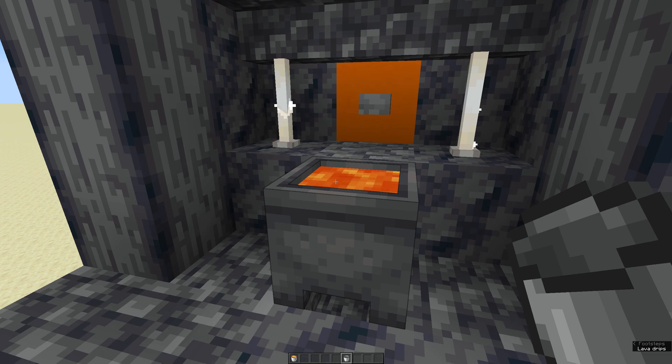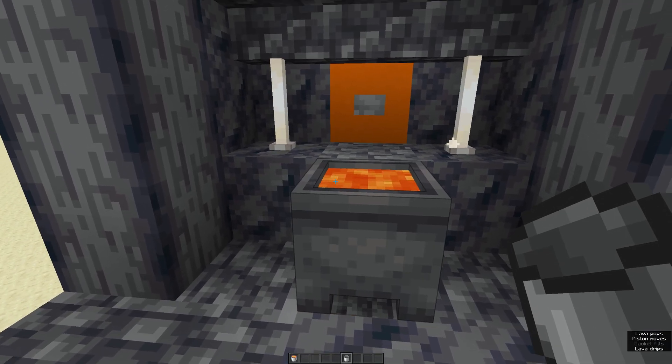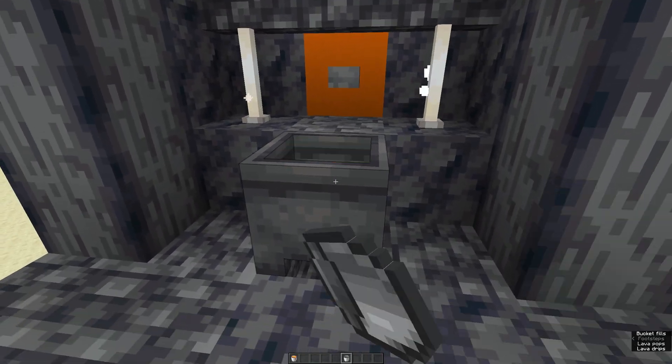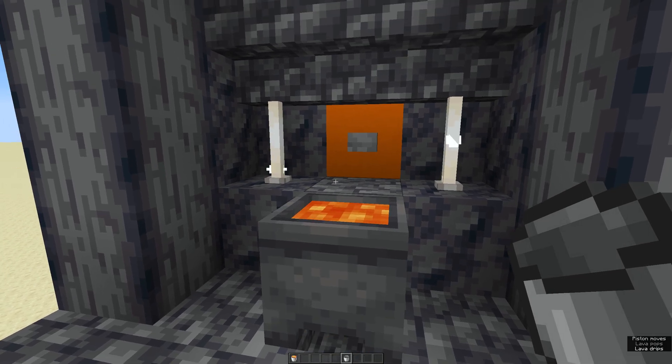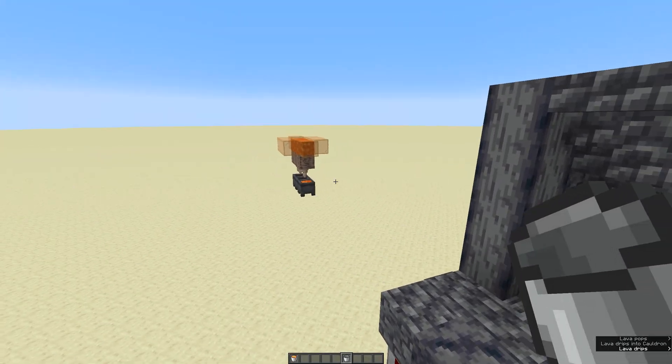I'm going to show you how to build this. Rather than going around all your cauldrons picking up lava, you can just stand here and take a lava bucket whenever you need one. The magic of this is it looks a little bit nicer in your world rather than just a big line of cauldrons.